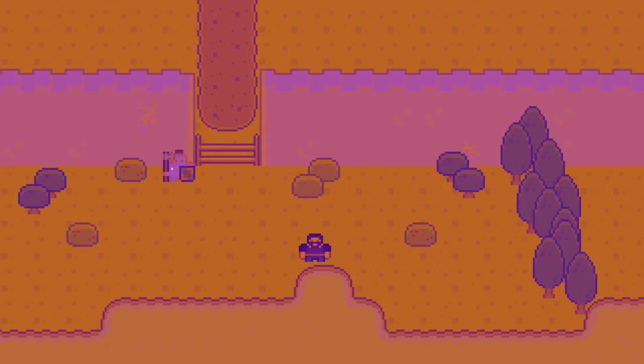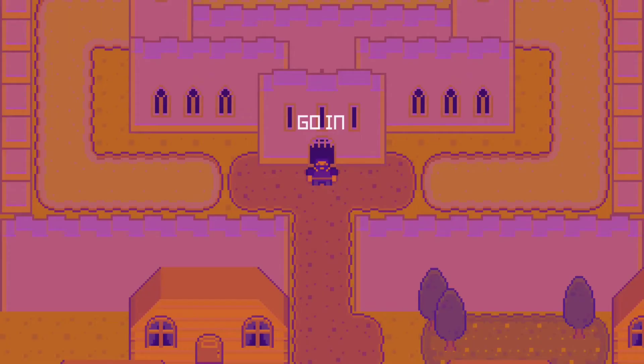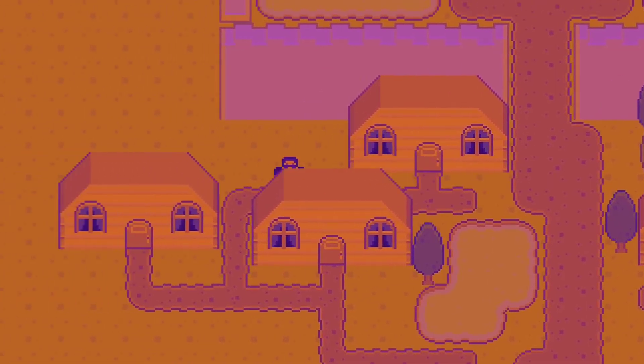First up I worked out my scene changes and how I would reposition the player in the world when they came out of a building. The idea is that there will be a conversation between the player and the guard who will then take you to see the Duke in the castle. When you have accepted the quest you will exit the castle and be free to roam the world.